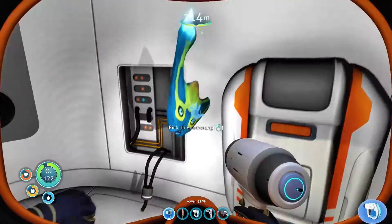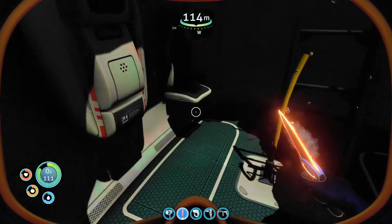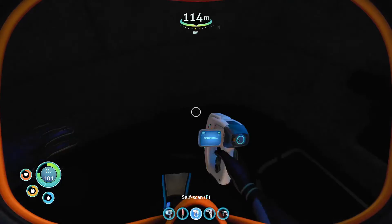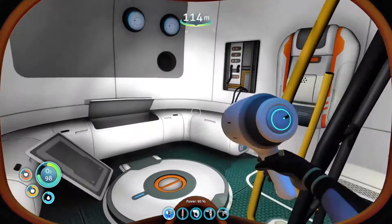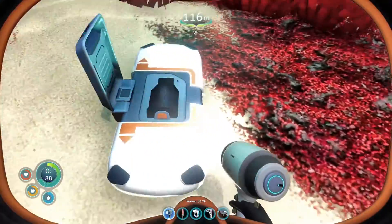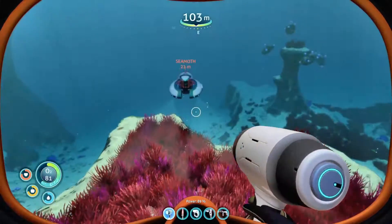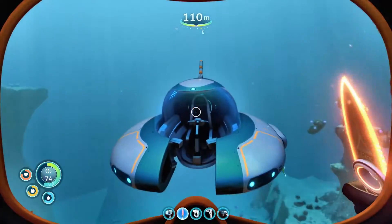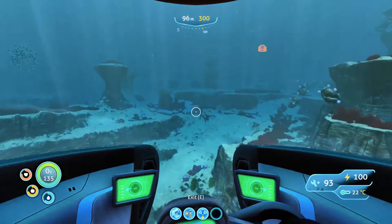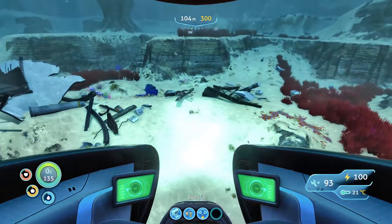There it is right there - LifePod 6, discovered! We found the two. It's at 100 meters - oxygen efficiency decreased. What do we got in here? Well, we found it. There's nothing in here though. Is there anything scannable? That's disappointing. I already found LifePod 6 previously while just riding around - interesting.